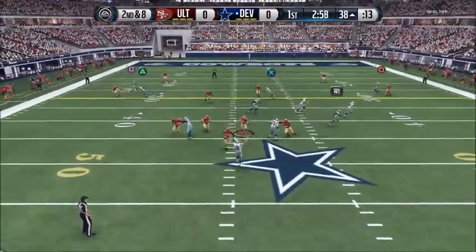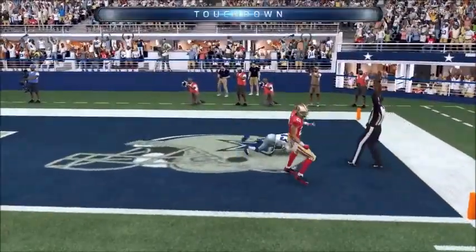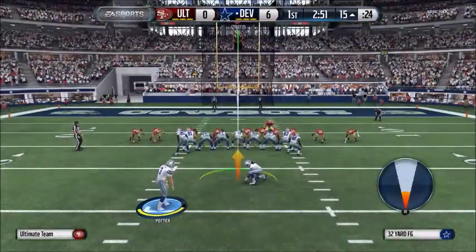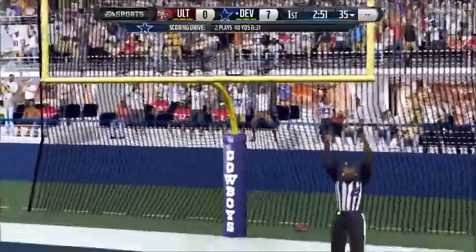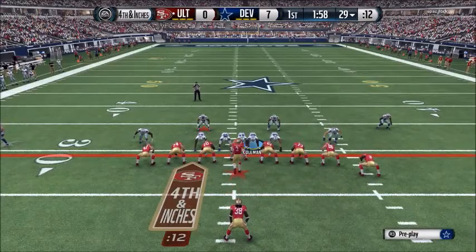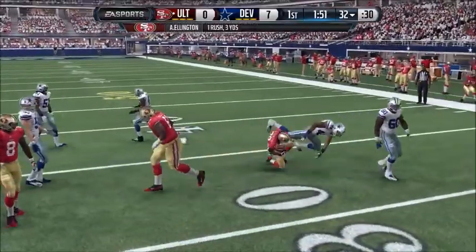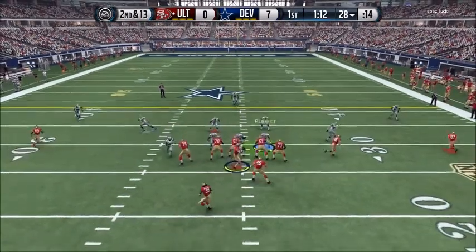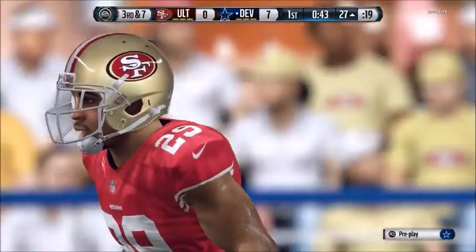Hopefully next time I do a series like this you guys will vote Seahawks because I can't wait to use Sherman. Brilliant spin move by Archer there — he's just such a good card and he's actually got a Campus Hero card which looks like an absolute glitch. We got seven nothing up, managed to get into third and 22. He was doing these weird glitch hail mary plays and made a phenomenal catch but didn't get the first down. He went for a toss and just about got it over the line, then threw it straight down Wilson's throat for an easy pick.